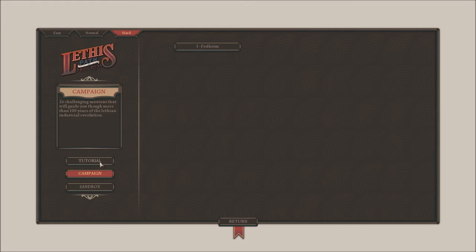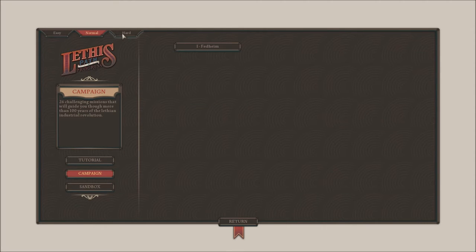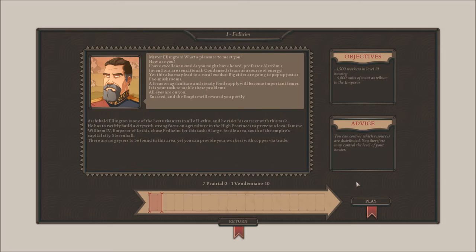The game has a tutorial which I already played pretty much to completion, just so I have an idea what the game is about. There's also a sandbox mode if you just want to build your city. But for us, we're going to play a campaign. We're going to raise the difficulty to hard because I just like getting owned as usual. Our objective is to have 1,500 workers in level 10 housing. Level 10 housing is going to require quite a bit of different foods and luxuries to provide to my citizens. I also have to send 4,000 units of meat as tribute to the emperor.